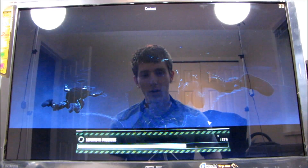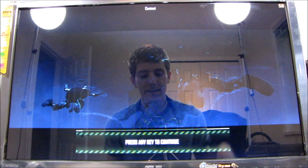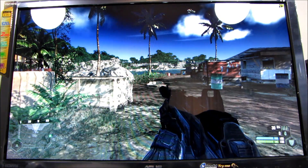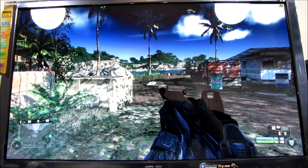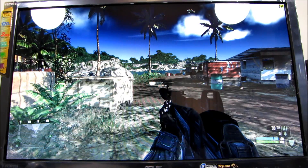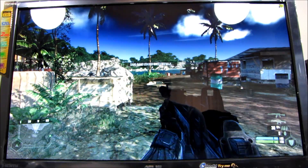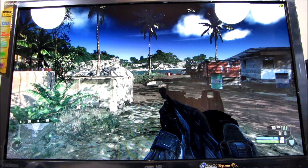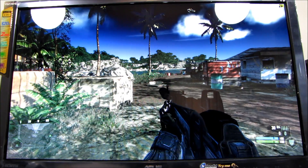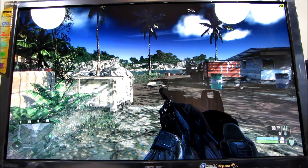I'm loading my save game called Image Quality Compare, and I just want to talk a little bit about what things we are going to be observing here. First of all, I want you guys to check out the frame rate in the top right corner. This is my Image Quality Compare save game. We are running on all medium details with the 8800 GTX. You can see the frame rate in the corner is around 50 frames per second.